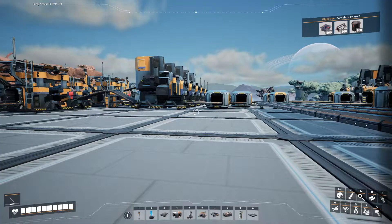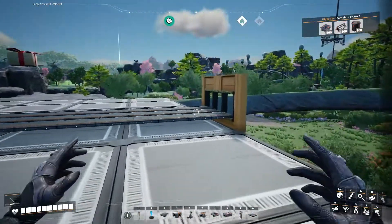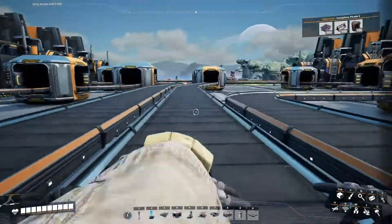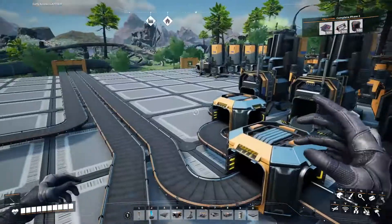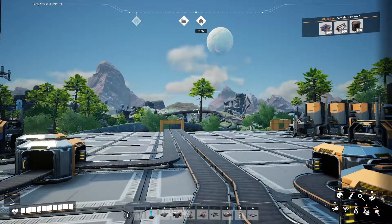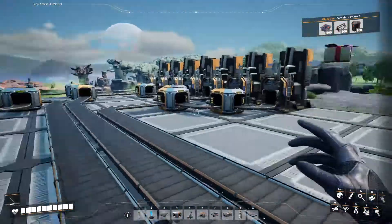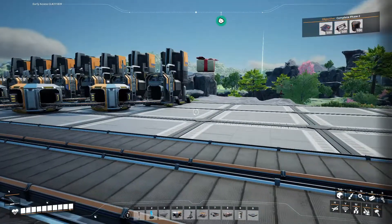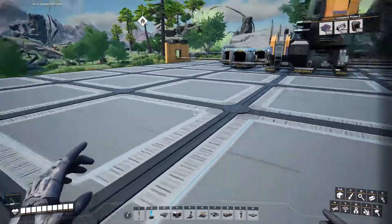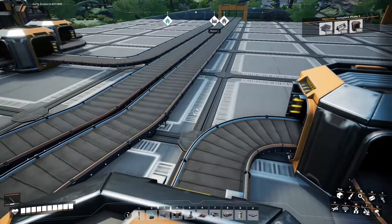That was considerably easier than I expected it to be. Somehow I did not realize just how big 10 foundations by 10 foundations really is — it's really big. I have finished this entire floor with lots of space left over. I'm not sure how I want to do this because I don't think I'll be able to fit 14 more constructors in this space, even though it is quite large. I think I'm just going to move on to the next floor.